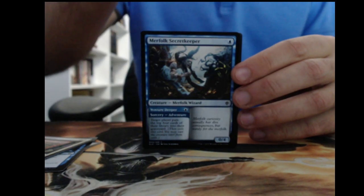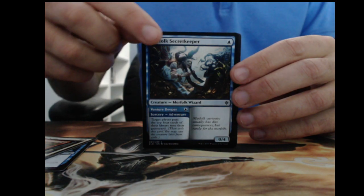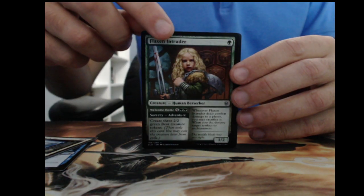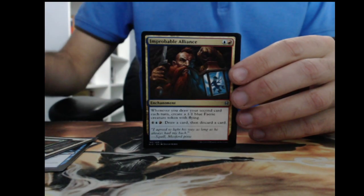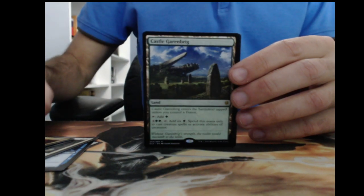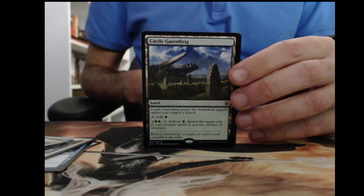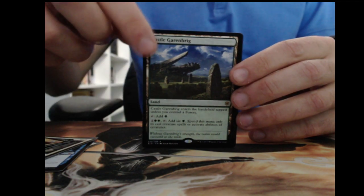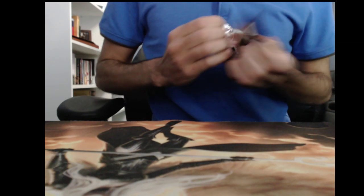These Mystic Sanctuaries — setting them aside because they might be worth a couple bucks for Pauper. Merfolk Secret Keeper, Flaxen Intruder — so Goldilocks — Inquisitive Puppet, another Improbable Alliance, and Castle Garenbrig. These castle lands are really useful in EDH; this is going straight into my Maelstrom Wanderer deck — being able to cheat up ahead on mana is always something you want in EDH.